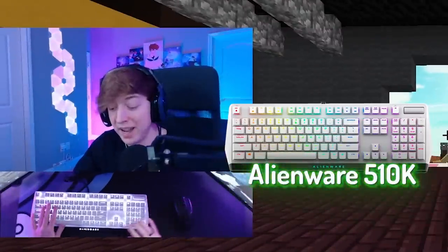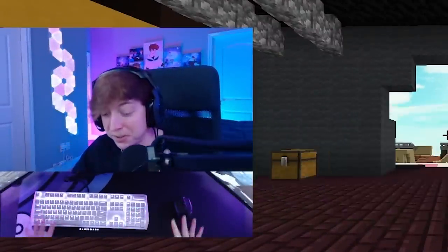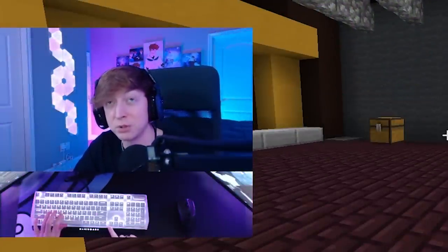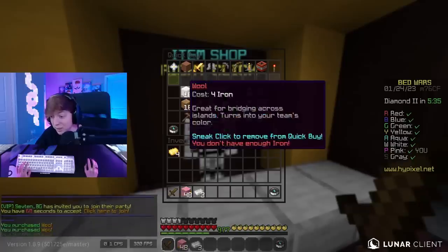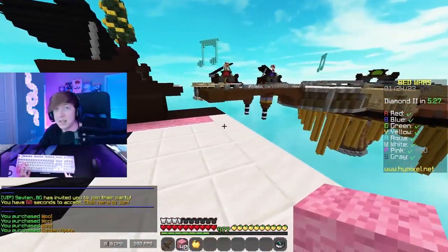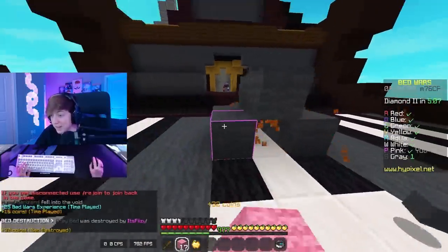Alright, here we are in game number three. We're using the Alienware 510k, and this keyboard, just off the bat, is awful. This keyboard is $160. It has low-profile Cherry MX Reds. It just sounds awful. You can only do one color on the RGB, there are no animations, and pressing each key feels like I'm just pressing in mud. It feels awful — like I'm not even pressing on buttons, it feels like I'm just pressing on my desk.